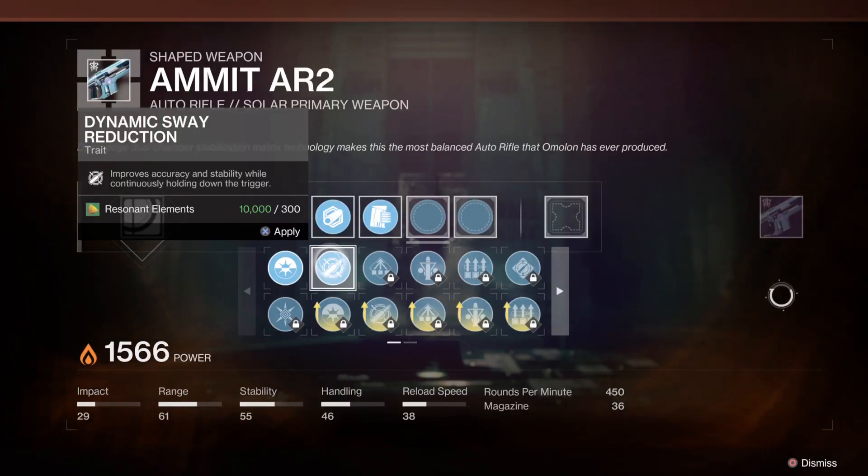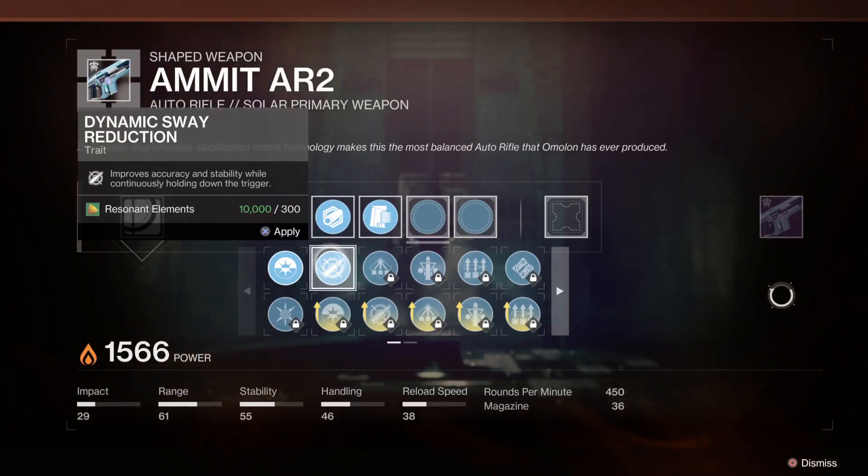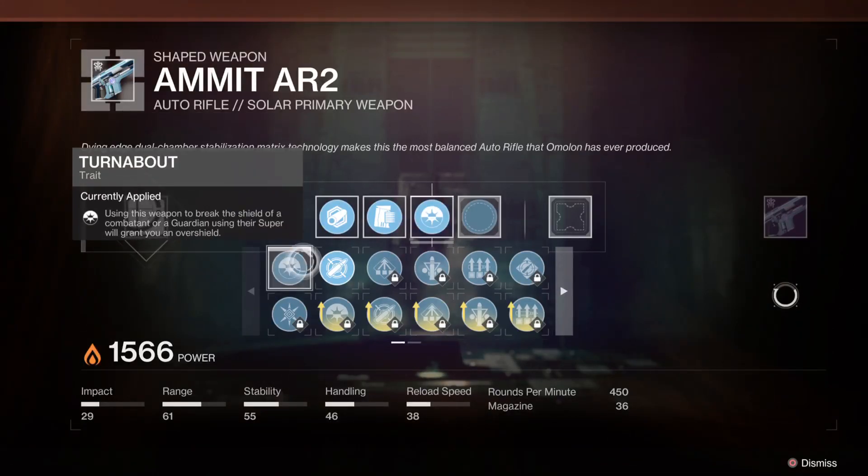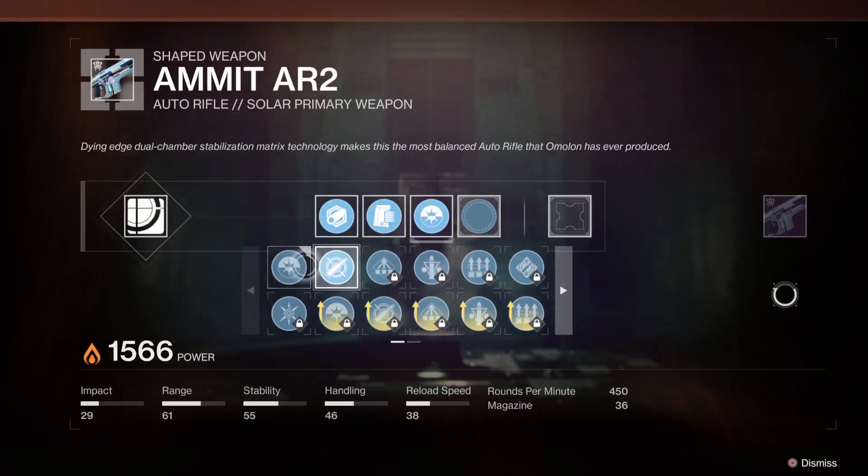Some people say Dynamic Sway Reduction is good, some say it's not — I'm personally okay with it on a gun. Turnabout: using the weapon to break a shield of a combatant or guardian, or using your super, will grant you an overshield. It's pretty good, so I'm going to apply that.